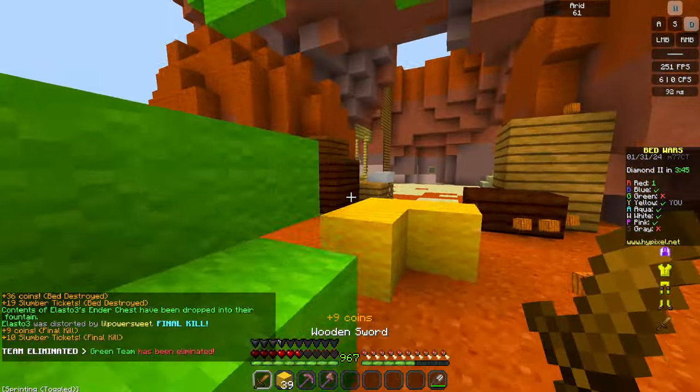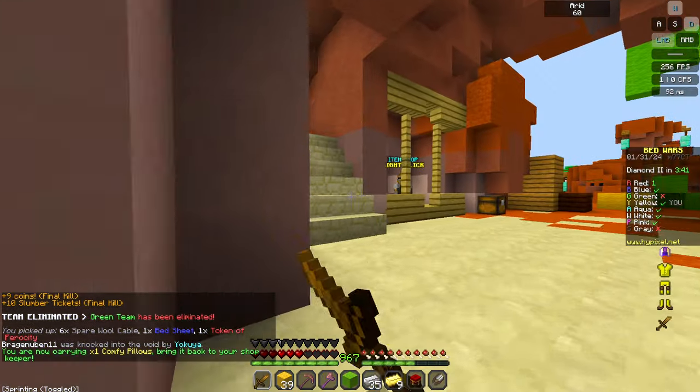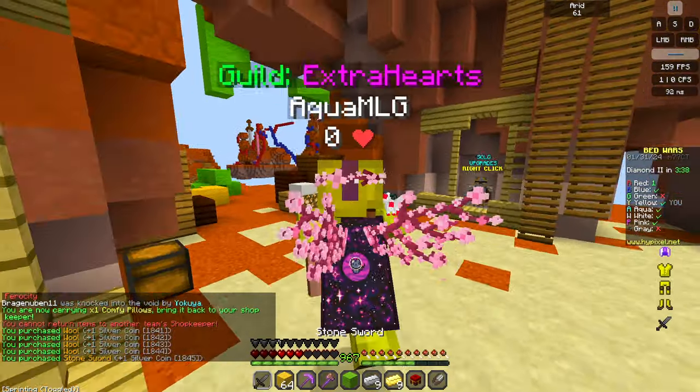Lucky TP back on their part because of my block placement. Okay, so now we go to middle and get ourselves the bow or the emeralds first, and then go back and get the bow.